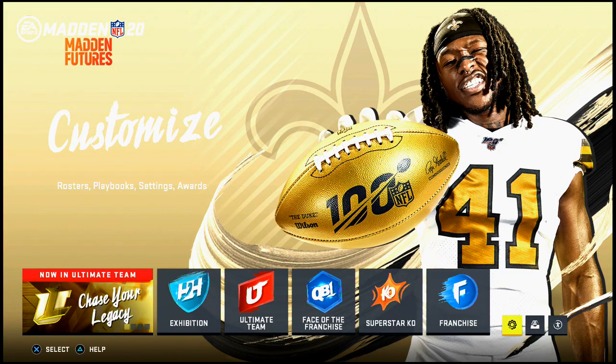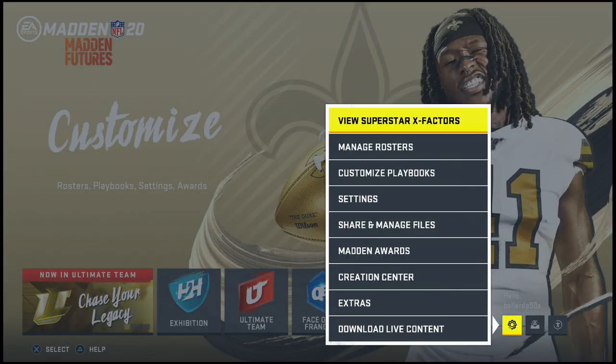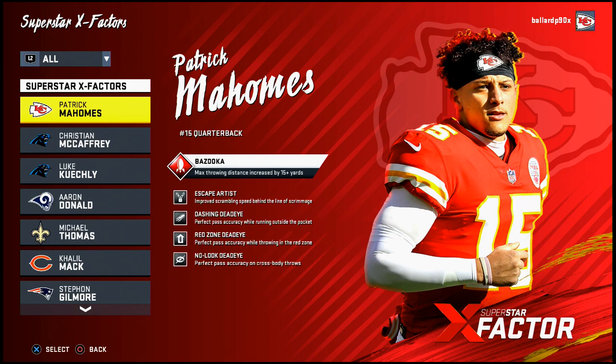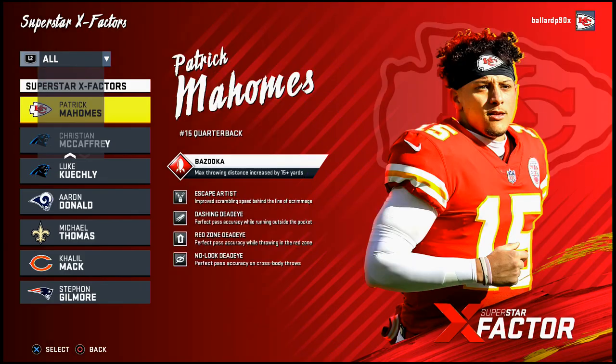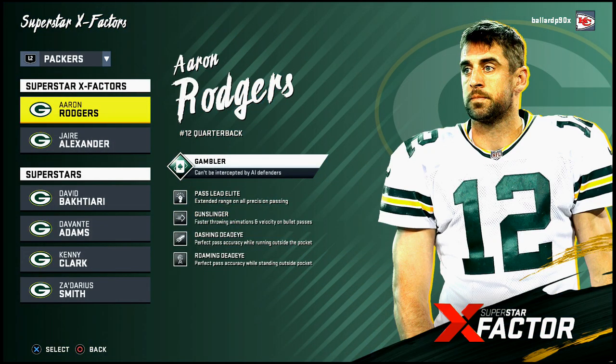In Settings, go to View Superstar X-Factors — this is something different this year. Specific star players have special abilities. For example, if you look at the Packers, Aaron Rodgers has the Gambler ability — he can't be intercepted by AI defenders. So if you throw against the computer, they can never pick it off when you use Rodgers.